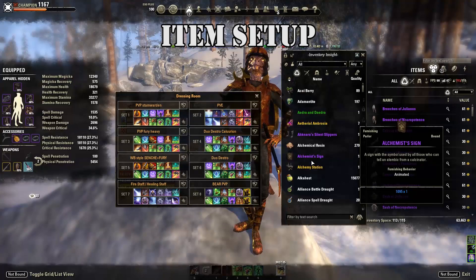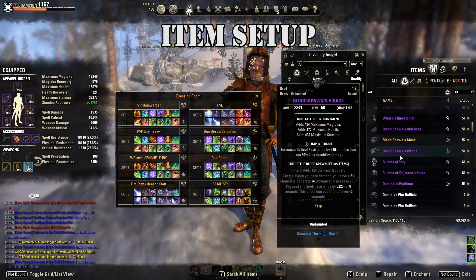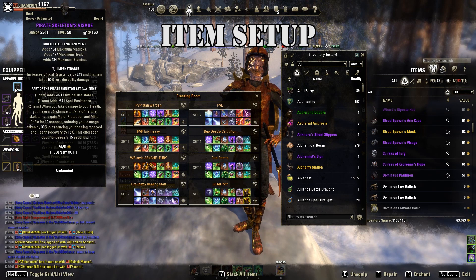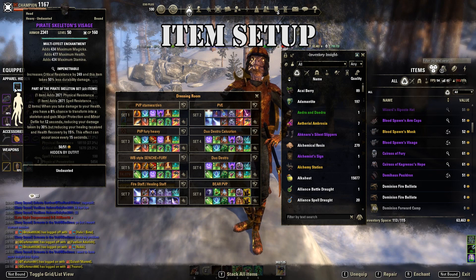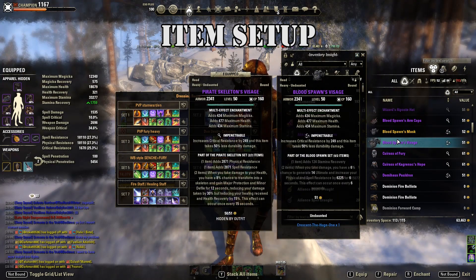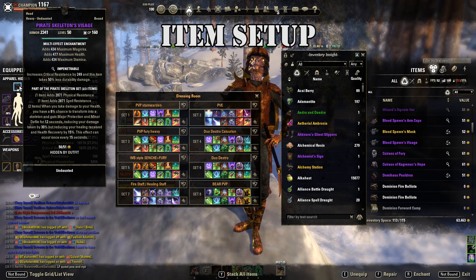Let's hop into the items. For the monster helm, there are two I really like. In CP campaign I use Blood Spawn, and in non-CP campaign I like Pirate Skeleton — the resistance gain from the one-piece is so important, and when you transform into a skeleton and gain Major Protection it's really powerful. For non-CP, use two-piece Pirate Skeleton, one medium one heavy, both impenetrable. For CP, use Blood Spawn, also one heavy and one medium, both impenetrable.